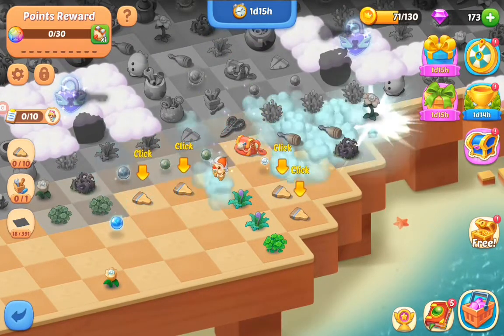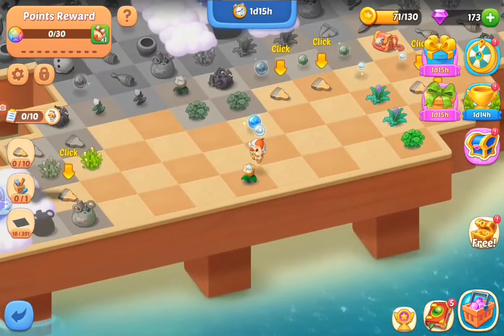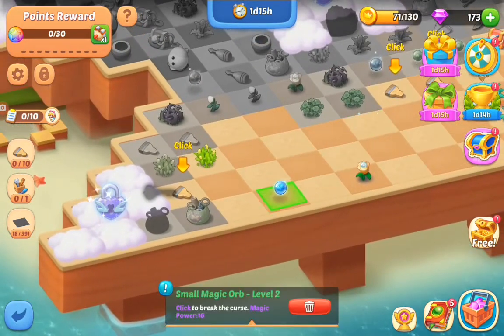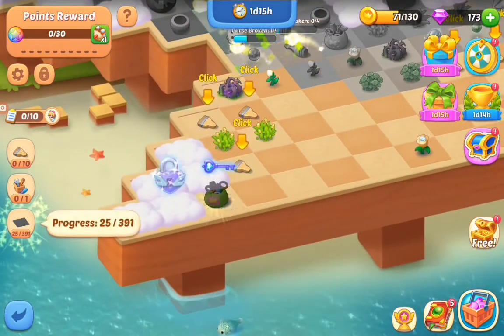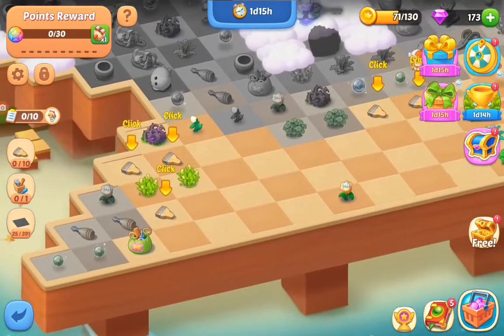Let's open up that Cloud Key. There we got some tools and some orbs. Let's head back over here. If we heal that, we can open up that Cloud Key with the Textile Bag. Some more tools and orbs.